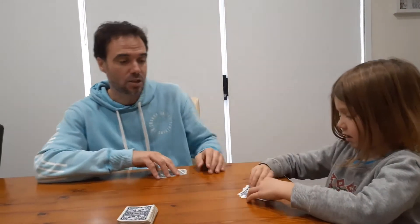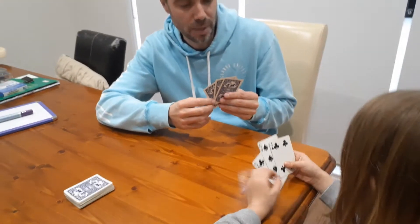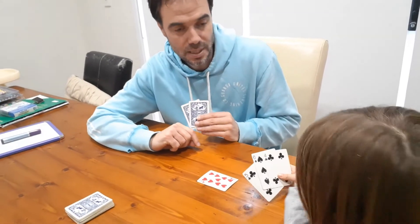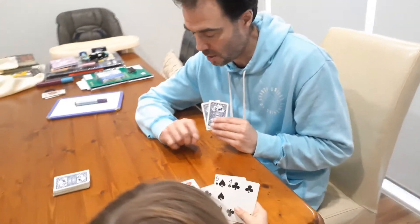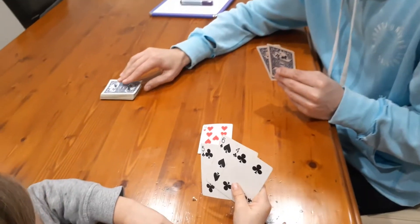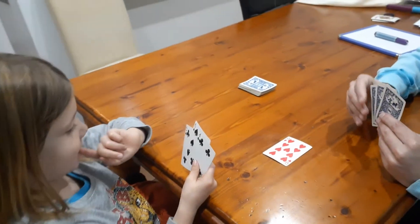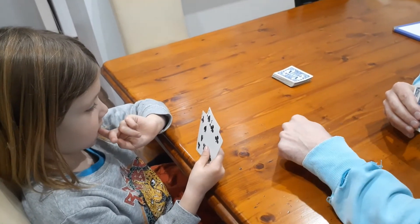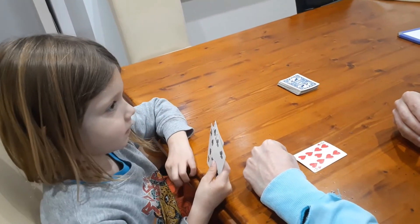Have a look at your cards, I'll look at my cards, and I'll go first, Nash. The first thing I have to do is put one card out on the table. So I'm going to choose one of my cards and put it out. Is that an even number? Okay, so I'm all right then. I pick up from the deck, so I always go back to having three cards.